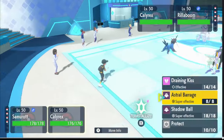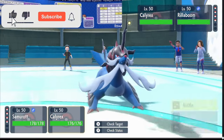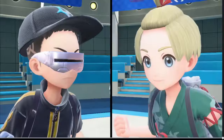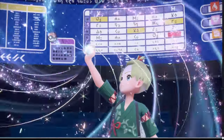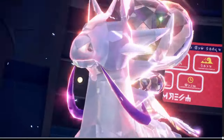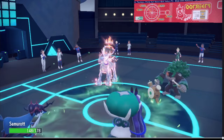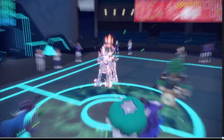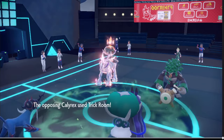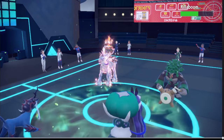I want to bring Chestnut in because I need the Wide Guard, but they could just Wood Hammer my Calyrex. I might just go for Sacred Sword and Astral Barrage and hope it KOs. Should I go for Shadow Ball? They could Tera too. They did Tera - I should have gone for the other play. They also did Fake Out. They put up Trick Room. Even if I went Wheezing it wouldn't have mattered - that's why I wanted to go Chestnut.